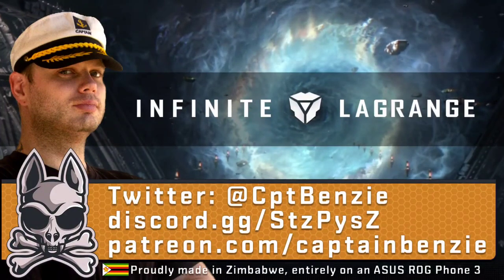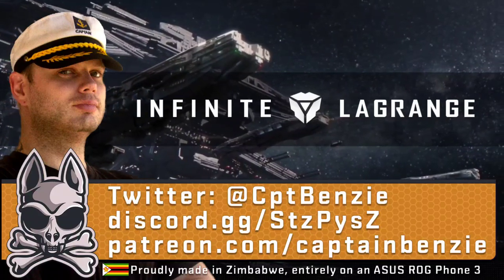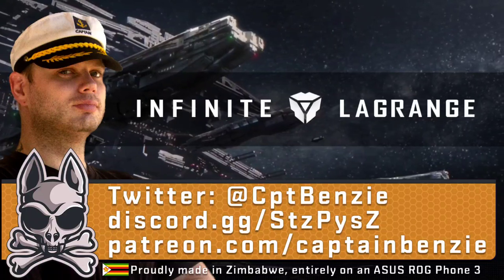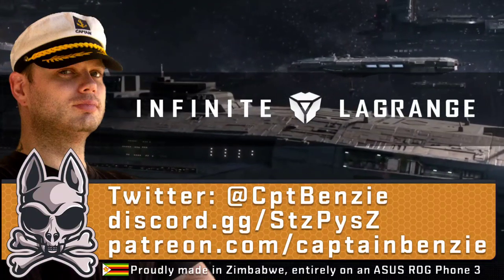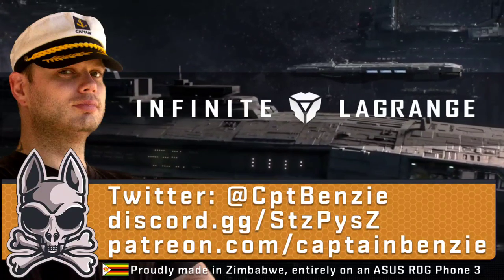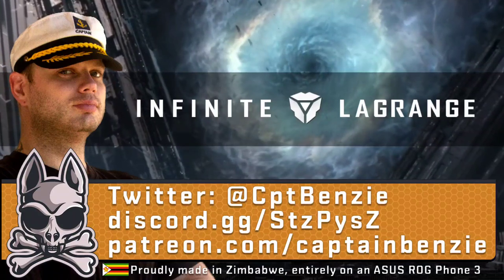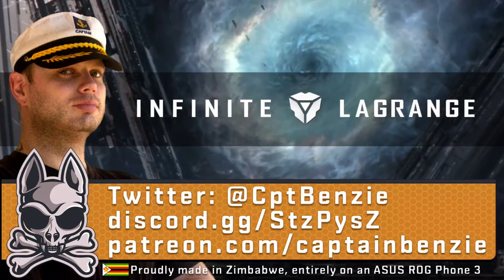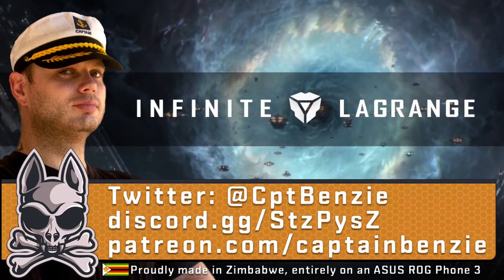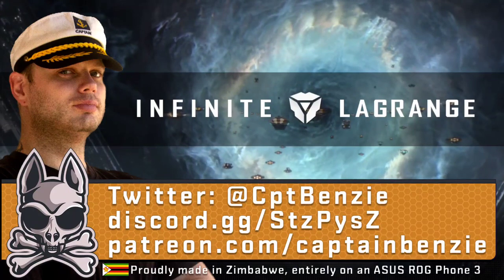Ahoy there, Captain Benzie here coming at you with another blueprint breakdown video for Infinite Lagrange. This series aims to take a look at each of the different ship blueprints in the game and examine their different variations, talking about which ones are worth it, how you might use them, and how you could decide to fit them into various different fleets. In today's video we're going to be taking a look at the Mare Nubium from Jupiter Industries. This is a bit of a controversial ship, and we're going to be going on sort of an in-depth dive as to why that is, and is it actually as bad as some people seem to think it is.